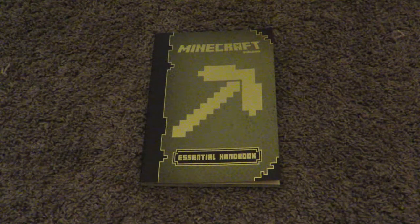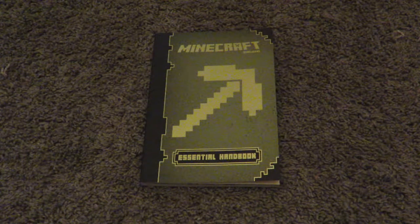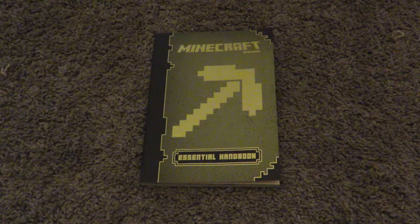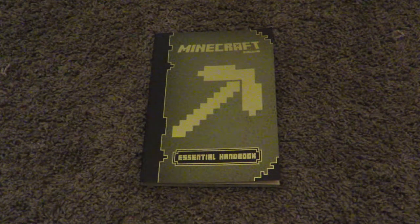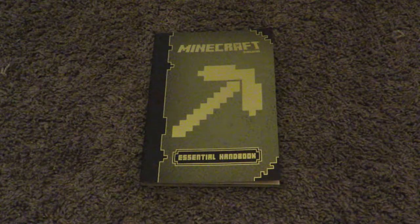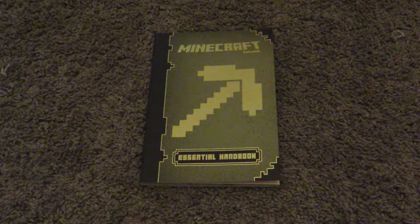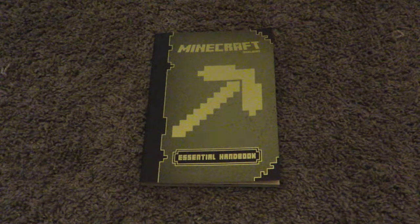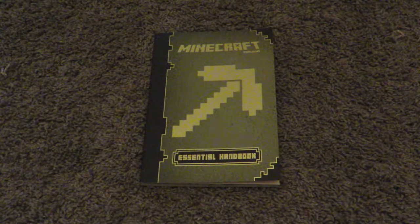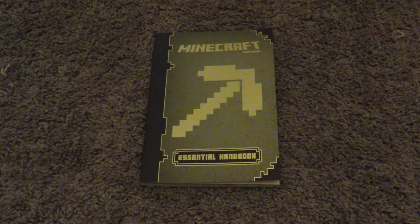There are four books in this series, so there will be four videos. The first book that I'll be reviewing is the Essential Handbook. There are three others which are combat, construction, and redstone, and I will be reviewing those in three separate videos. So first I'm going to show you the cover — as you can see it's green with a pickaxe on it. It says Minecraft Mojang Essential Handbook.